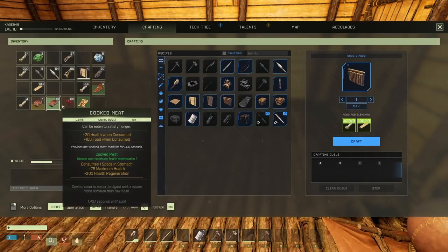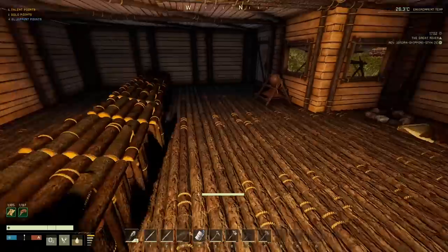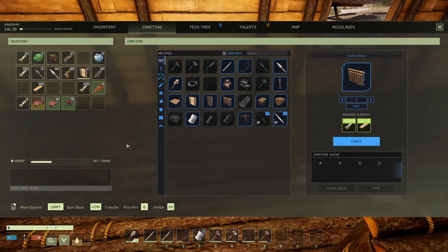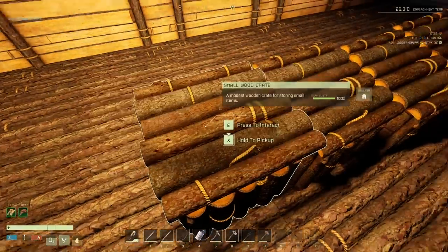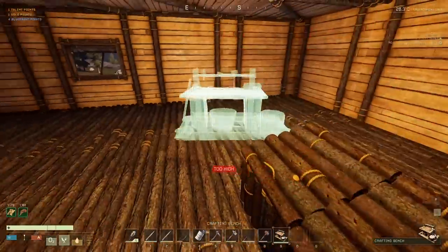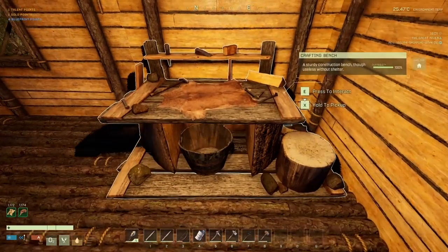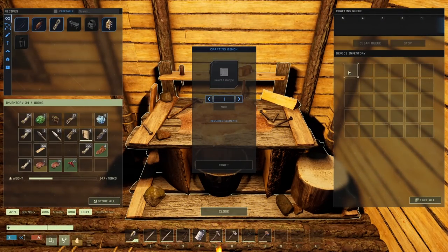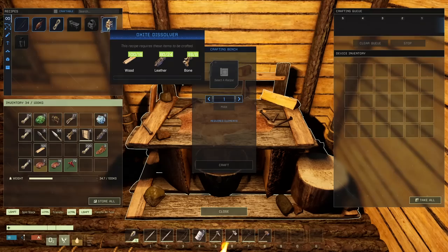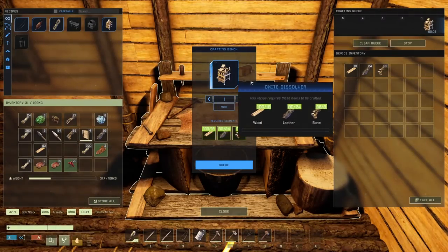I need some food. All right, we've expanded this. I'll leave the chests where they are for now and move those at some point. I did make the crafting bench but I put it away - yes, it's in here. We'll put the crafting bench right over here - this is a pretty good spot. The crafting bench device has an inventory. I can craft this already without putting stuff in the inventory - it takes the stuff automatically. I'll go ahead and make the new oxide dissolver, which will be a lot more efficient at turning oxide into oxygen.